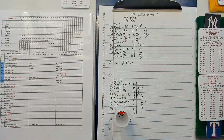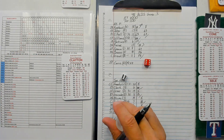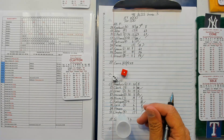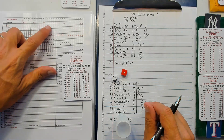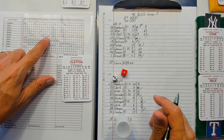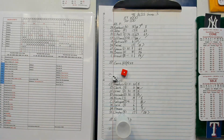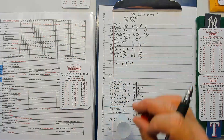Bottom of the third, bottom of the order: Royce Clayton with a zero and a 13 — it's a six. He's a minus five versus righties, making him a 19. A 19 and a six — he is still a double! So Clayton at second, nobody out. Rangers have an opportunity.